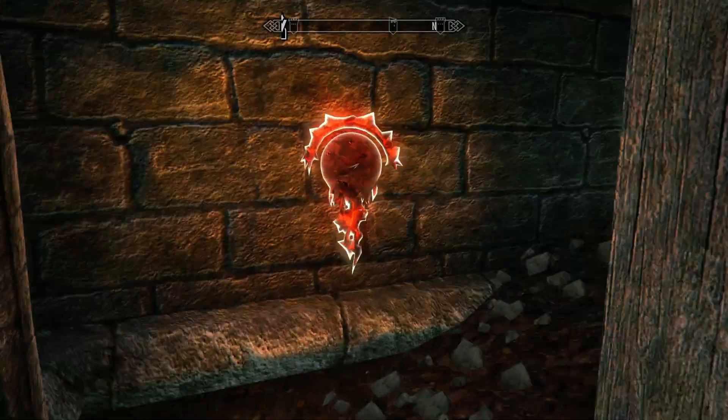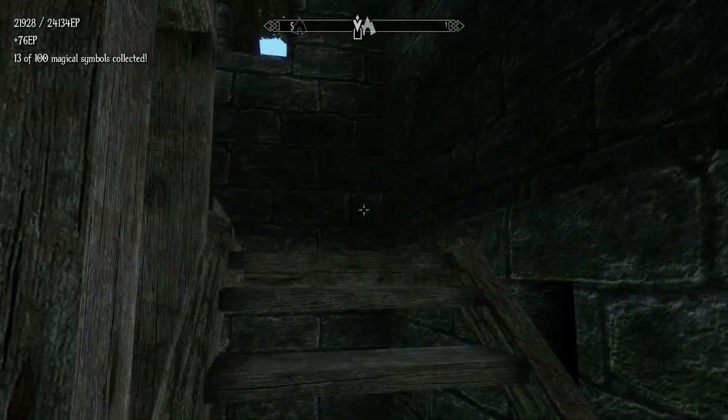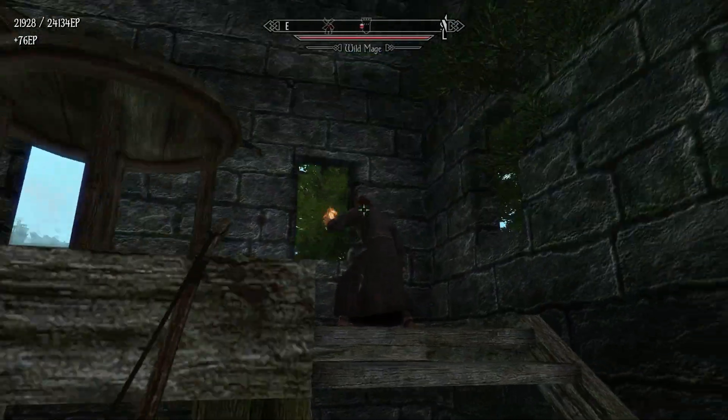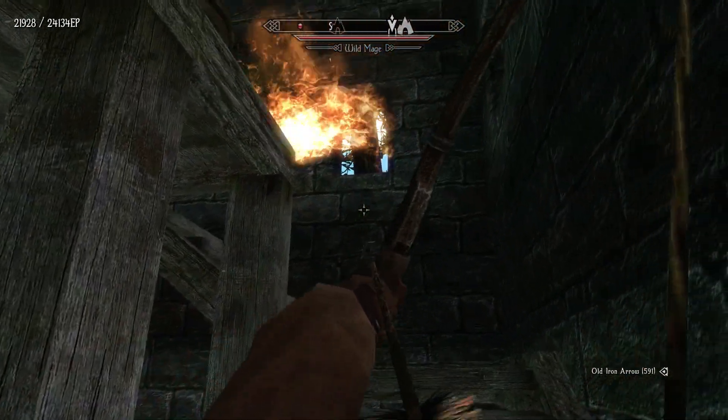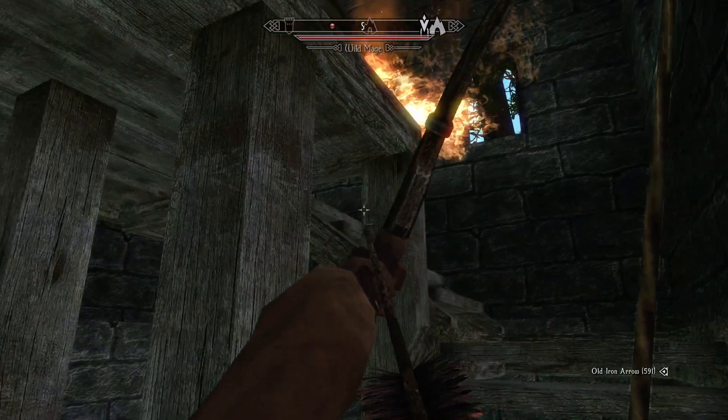Ooh, look at that — it's a watchtower! Oh look at that. We are finding the magical symbols and they symbolize... Oh hi. No. You are a terrible person. Please come back here, terrible person.